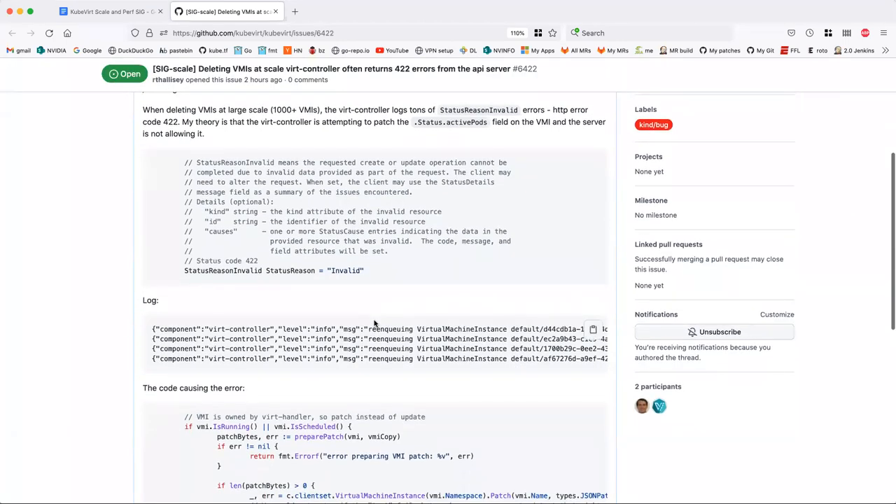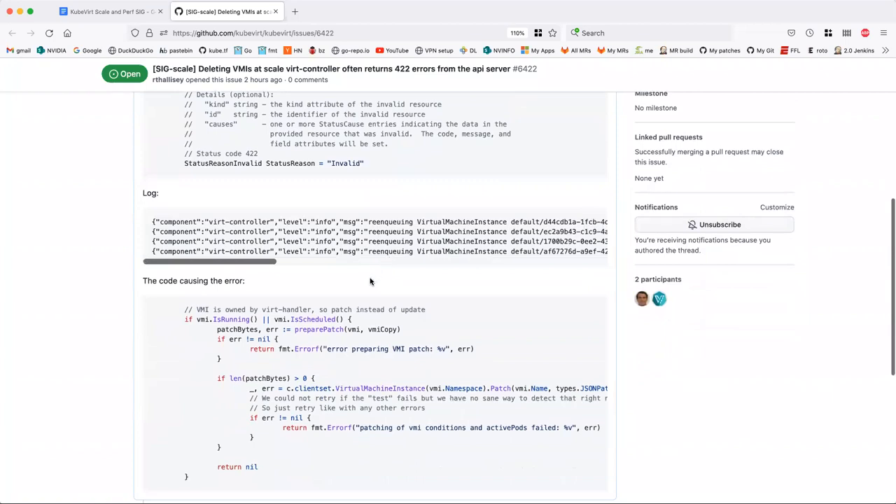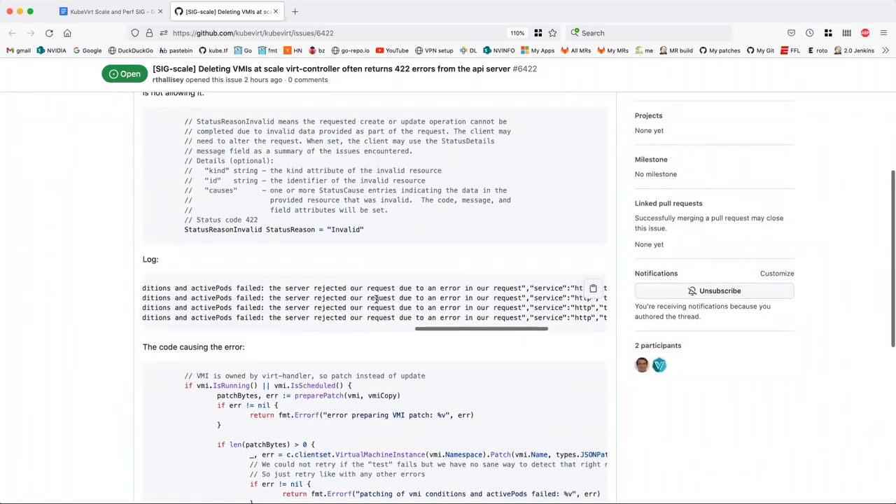This isn't harmful, but there are tons of them in the log because we're cleaning up the object. It would be nice to get rid of these. The error completely populates the entire log. This is the VR controller that's generating it.